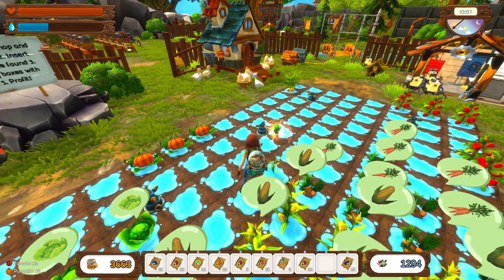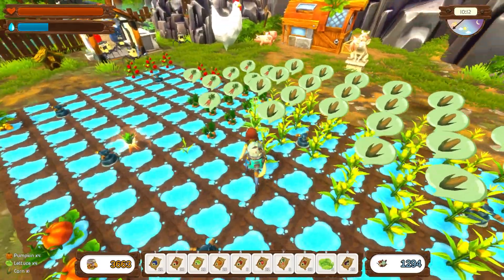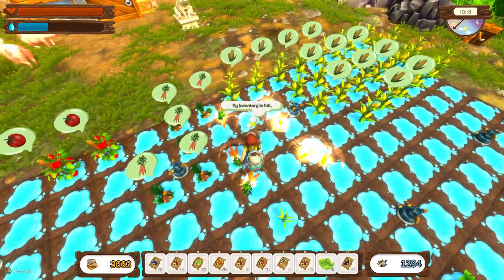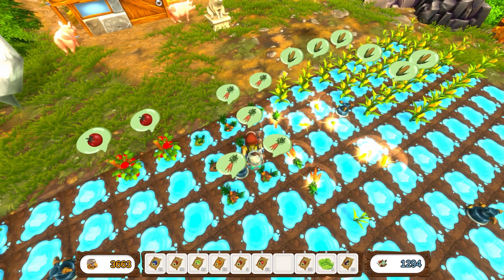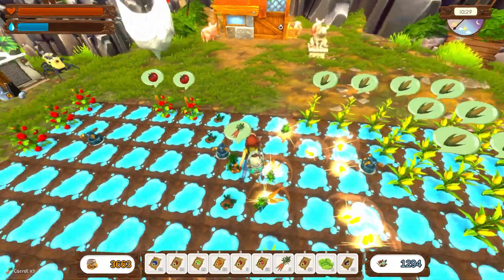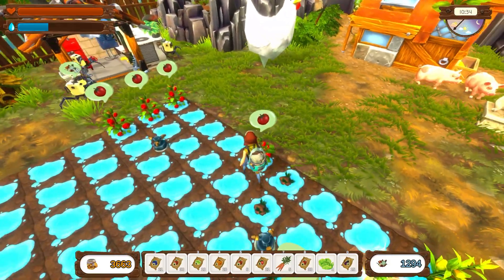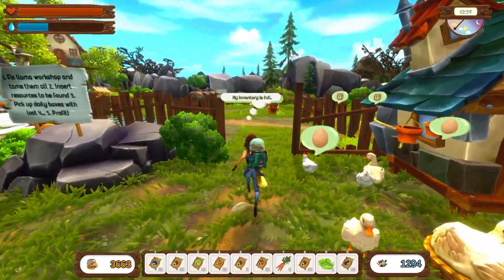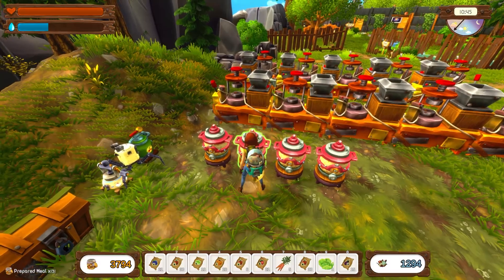We've got one corn plant - let's plant that down there, that'll give me some space. A few carrots to plant - let's plant them where the carrots were before. I'm going to preserve like everything, and I do actually have a chest for preserves, for things to preserve if I don't have enough preservers.